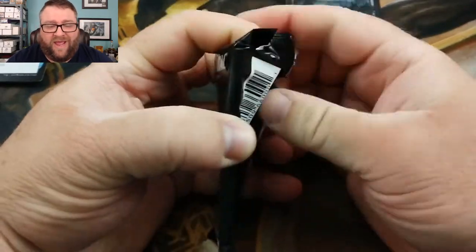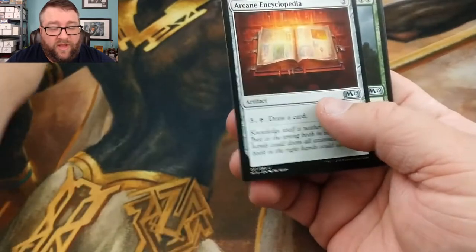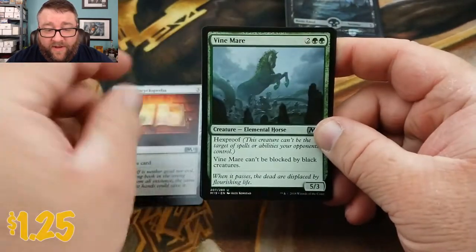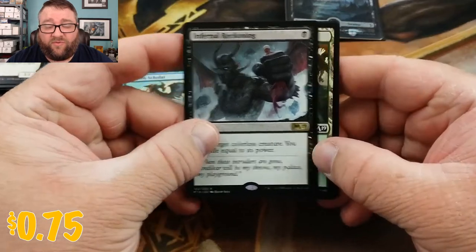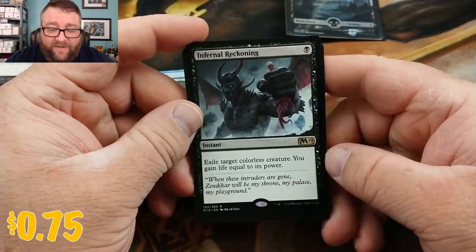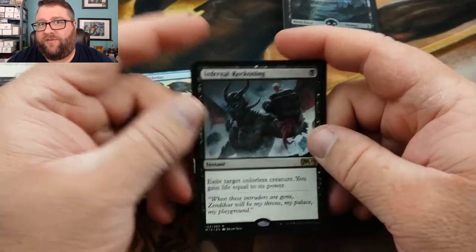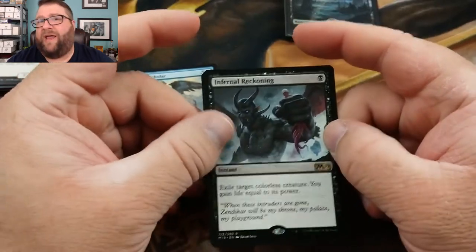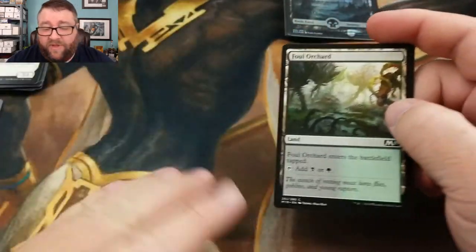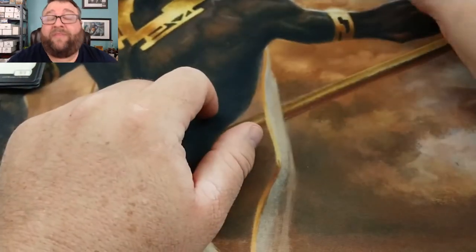Let's see what we have in store in the pack. We've got Arcane Encyclopedia, Vine Mare — that's actually not bad at all — Horizon Scholar, and Infernal Reckoning. I keep wanting this to be good against mainly Tron. I'm not sure if it's going to find its space, but I think it should. So those are Kevin's — Kevin Chan, also known as Path to TCGs.